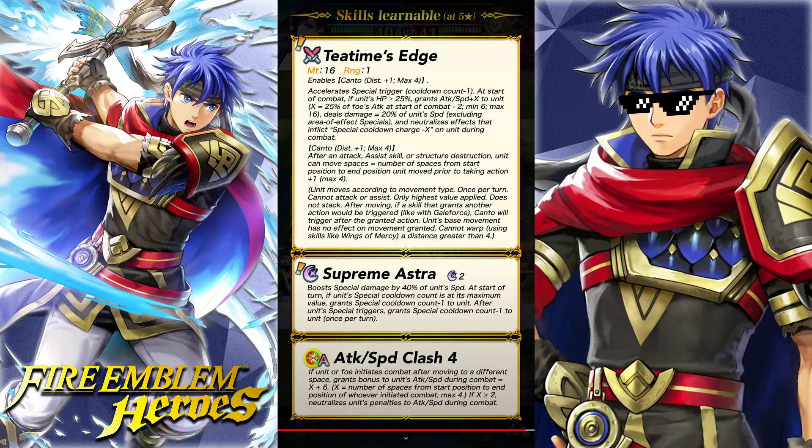Supreme Astra, 2-hit special: boost damage by 40% of unit speed. At the start of turn, if unit's special cooldown count is at its maximum value, grant special cooldown count minus 1 to unit. And after unit's special triggers, grant special cooldown count minus 1 to unit once per turn. So it's like Times Pulse 4 built into a special. She's got minus 1 special trigger and she nullifies guards — so it's basically a permanent thing.